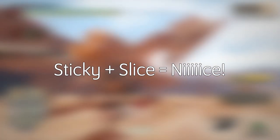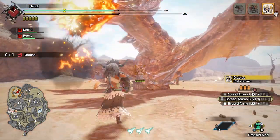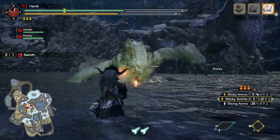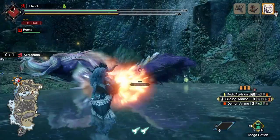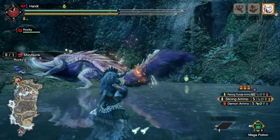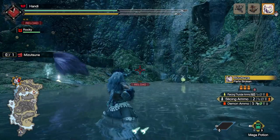There's a reason I didn't really include sticky ammo in the CC portion of this video — because it kind of deserves its own section, along with slicing ammo, because these two things are pretty devastating as a combo. Even on their own they're still extremely potent. But if you're in the market for a monster tail, sticky and slice is literally the best way to go about it in the entire game.